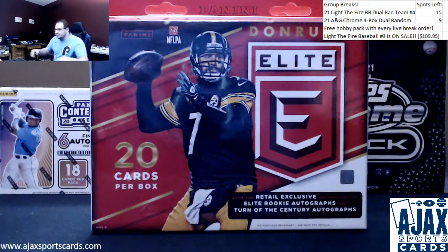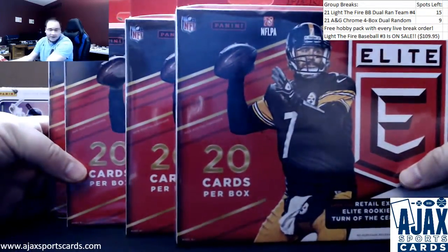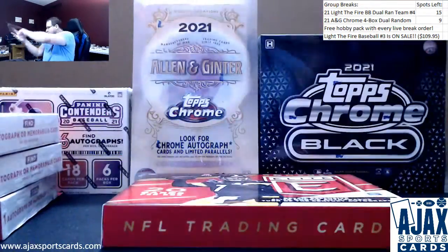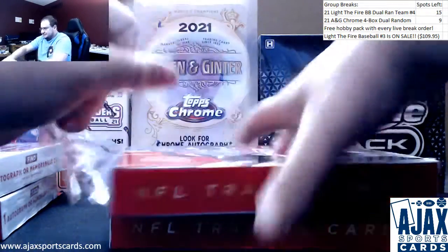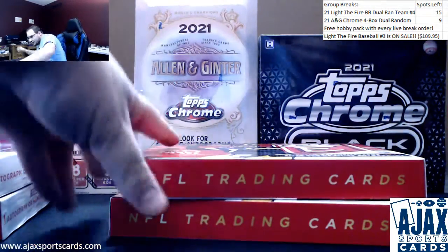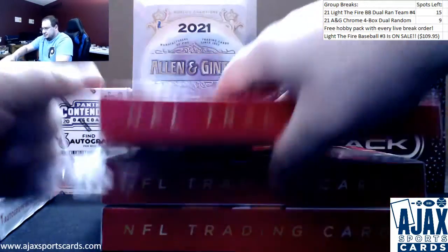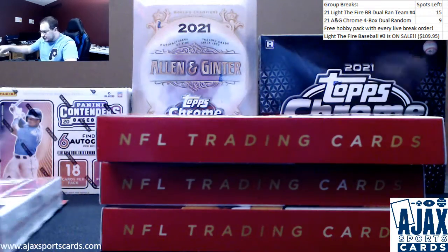All right, next break of the night here — Lucas trying 2016 Donruss Elite, times four. Gonna have a hit in each one of these. I'm going to get this out of the way — it's nice and loud to open these, because for some reason with this release they decided to use the loudest packing material in the history of ever.